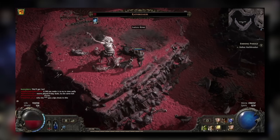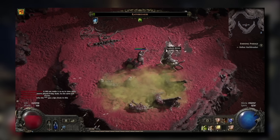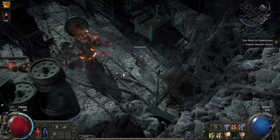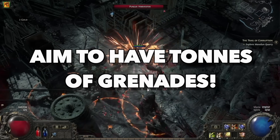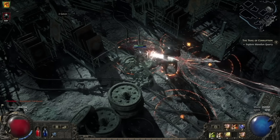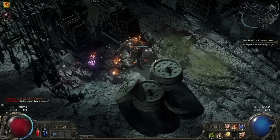Not only that, but we also have skills incorporated into this build that make it a monster at bossing as well, so you'll fly through the first couple of acts with ease. There will be a planner link down in the comments or description below. The aim of the Grenadier is pretty simple — it's to flood the battlefield with different types of grenades. We use Explosive Grenade, Flash Grenade, and Gas Grenade in the first 20 levels, and we can scale it using support gems such as Scattershot and passive nodes such as Cluster Bombs, so we can flood the battlefield with them.